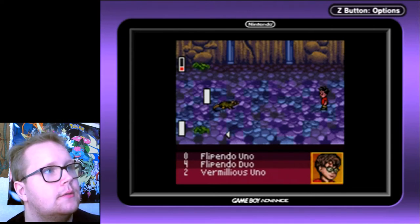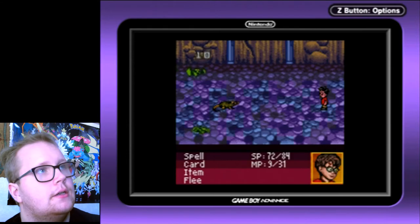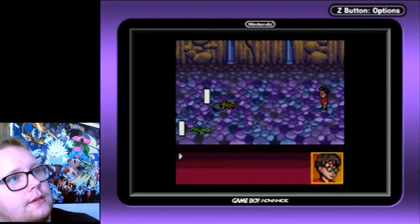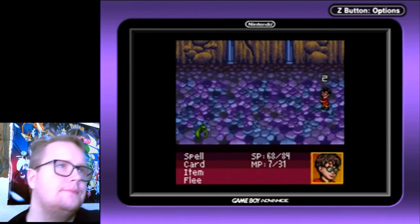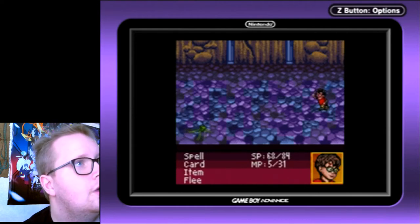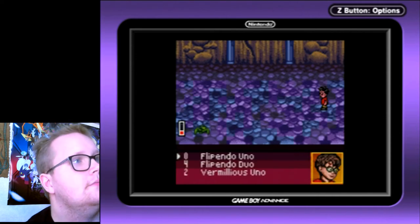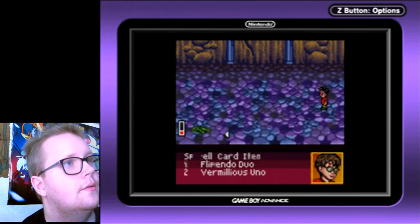I'm gonna use the normal Flipendo on that one — 10 damage. I think I can just one-shot the rats with fire. I'll use Vermilion's spell. That takes too much mana and I'm already out of points anyway, so I'm just gonna use the potion.